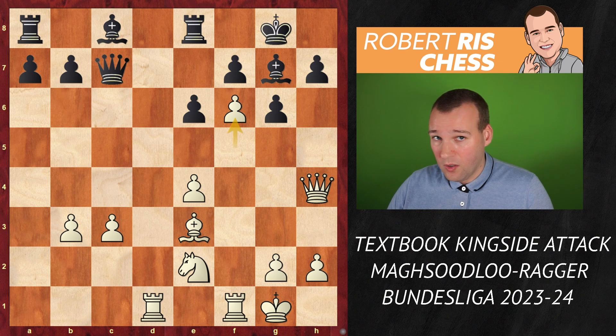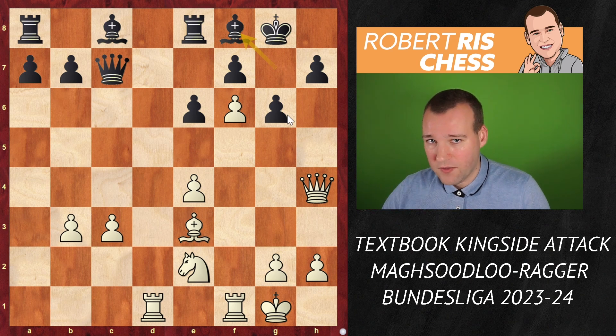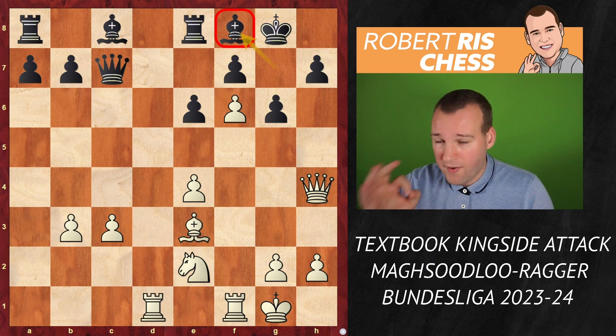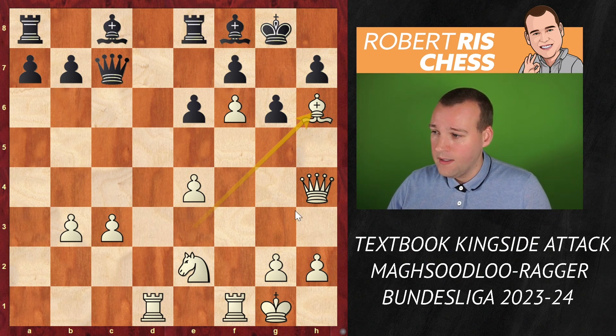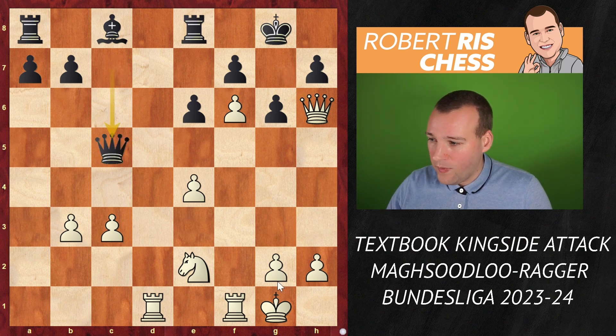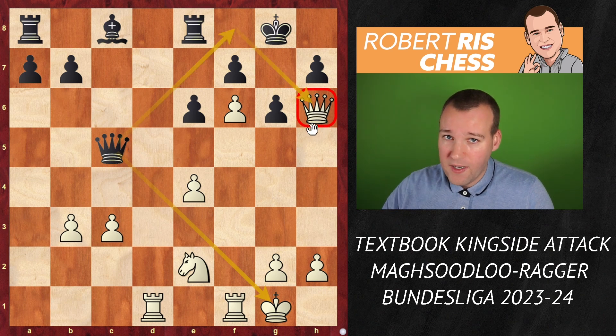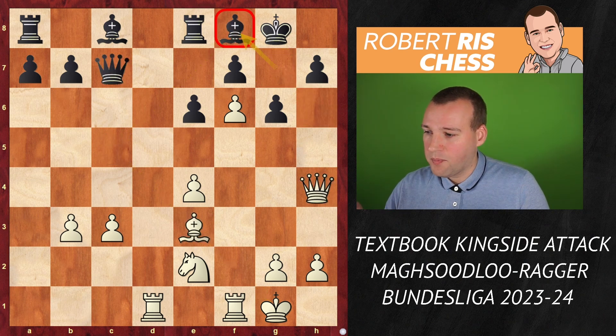Now White plays f6 — no longer opening up the f-file, but there are different attacking ideas. First, the bishop was forced to move to f8. White's main strategy is to get rid of that bishop, but you've got to be very precise in your timing. If you go Bh6 right away, after Bxh6 Qxh6 you're threatening mate — but Black is in time to play Qc5 check, and on the next move the queen comes to f8, guarding g7. So Bh6 is premature.